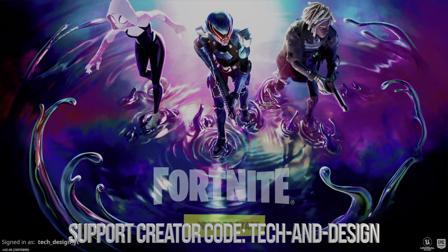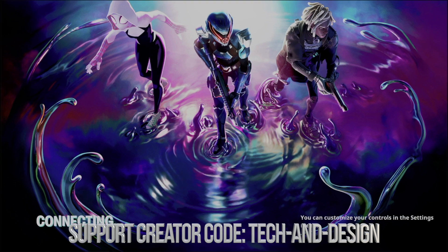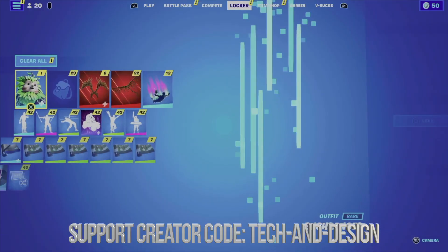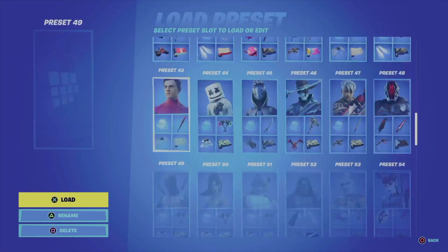Once it downloads, you just go and log in. It's going to log in using your PlayStation account, and that's how everything gets transferred — because no matter which PlayStation or any other console or PC you go to, all your stuff will be right there. Here's my skin and everything in my locker.